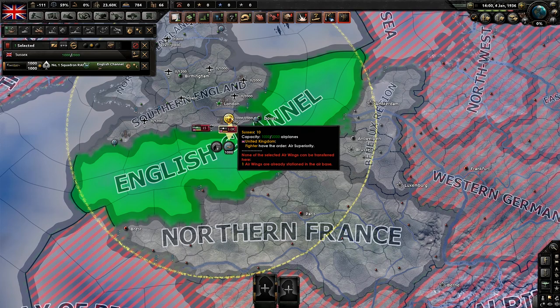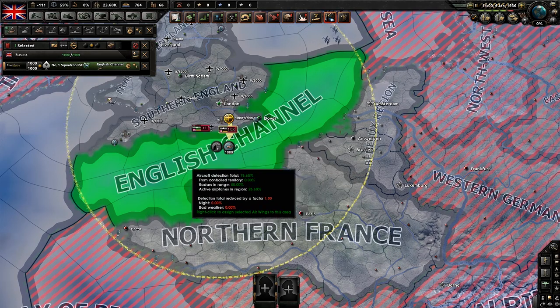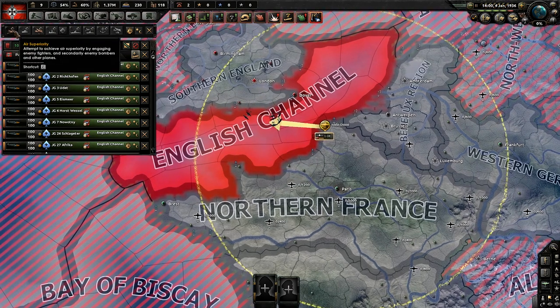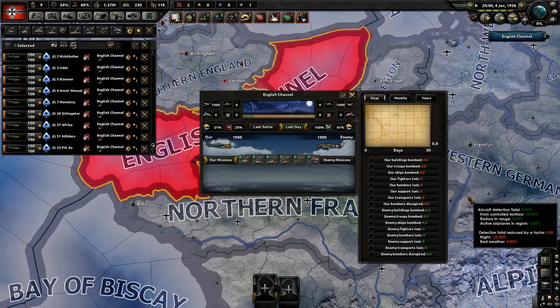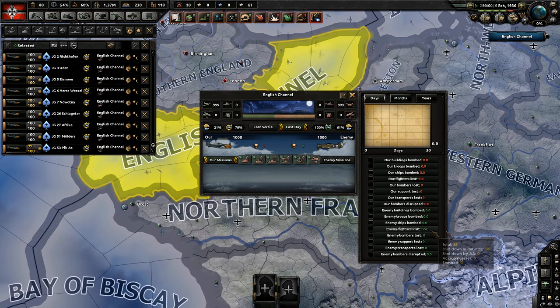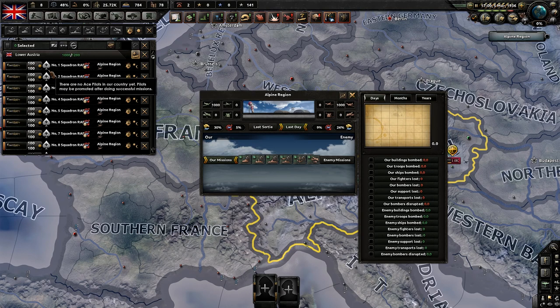We just went ahead and loaded up our save again. Now we have 1,000 air wings for the United Kingdom, and as Germany we have 10 wings of 100 single fighters. None of these guys have aces — we loaded the save fresh. It does look like Germany is taking a slight lead here, but we're only doing this for one month. After one month, we've lost 141 aircraft to their 124 shot down. Now let's swap the numbers: 10 wings of 100 for the United Kingdom and 1 wing of 1,000 for Germany.